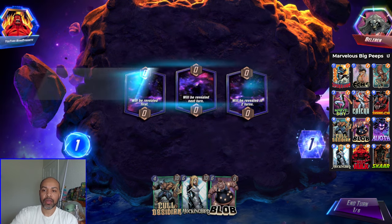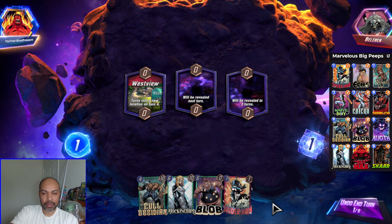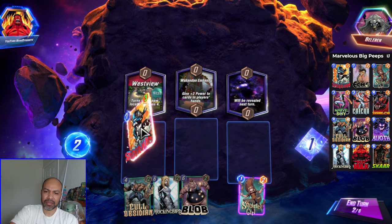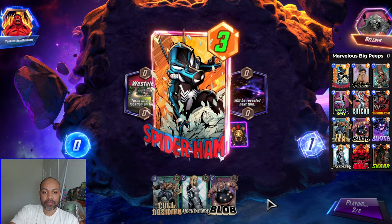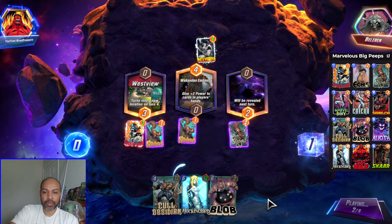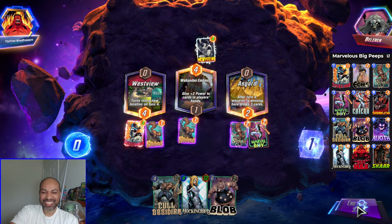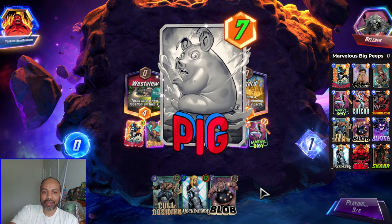Next up we have Bellerin. Westview is the first location, so that will continue to be unknown — we are patient to see what the second location is. Our patience is rewarded. We hit their Death Lock, so they will be doing none of that. We will not draw into Kyara — if you play against Destroy, you will not draw Kyara. There is Marvel Boy; we will play him down. If I draw Kyara I definitely prioritize her.